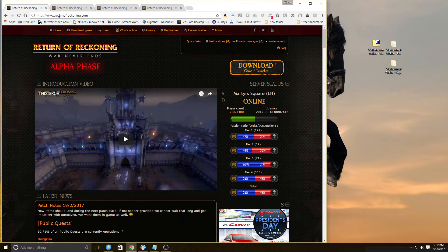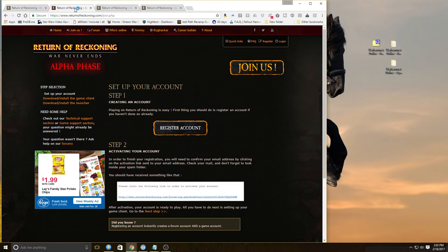We'll go to the Return of Reckoning page and you can see there are some options here. When you get to the page and you're not signed in, your top bar will look like this and you will click on 'Join Us.' I've already signed in, so my top bar is a little bit different on the main page, but I kept this page up just for that purpose.